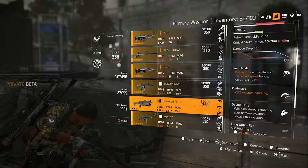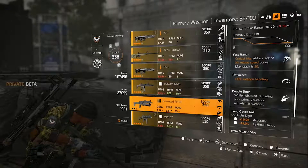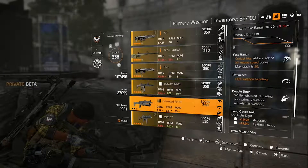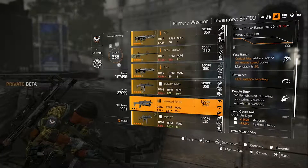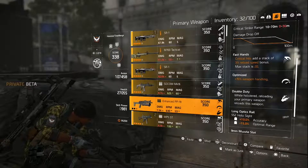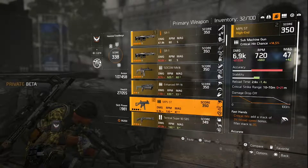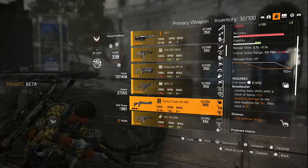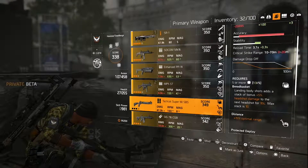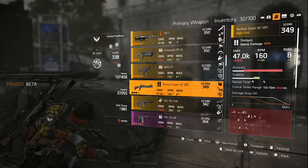On the PP19, critical hits stack 3% reload speed bonus up to a max of 20 - similar to the original PP19's design. And while holstered: reloading your primary weapon also reloads the PP19, which can be strong depending on your build. There's also a shotgun talent called Bread Basket - landing body shots stacks a 5% headshot damage bonus. Imagine that talent on a fast-firing DMR or rifle - it could be really powerful.